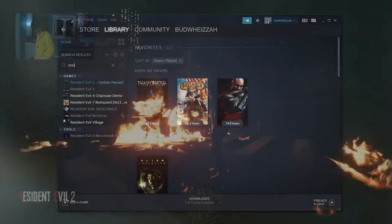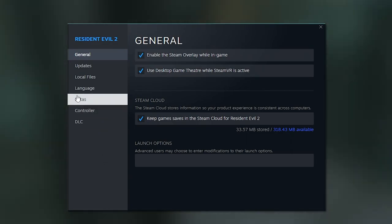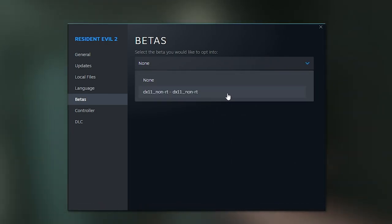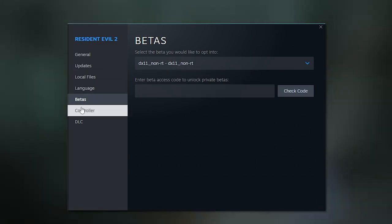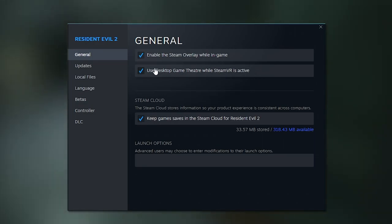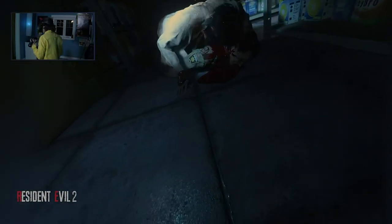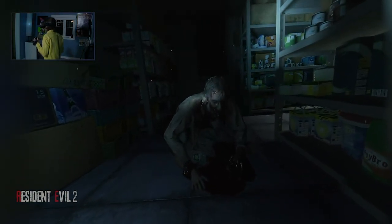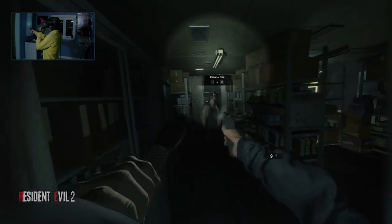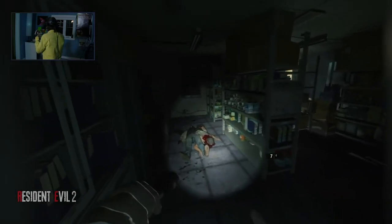To revert Resident Evil 2 Remake to its original DX11 release, right-click the game on Steam and go to Properties, then click on the Betas tab. Under the 'Select the Beta you would like to opt into' dropdown, pick the DX11 non-RT entry. Before closing, go back to the General tab and make sure to disable the 'Use Desktop Game Theater when SteamVR is active' option, so Steam doesn't sabotage your VR attempt. If you want to try DirectX 12, you can, but VR support won't be as good and the Smooth Locomotion mod I'll demonstrate later won't be compatible.